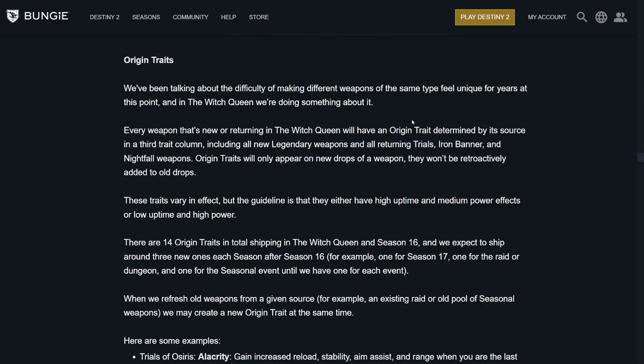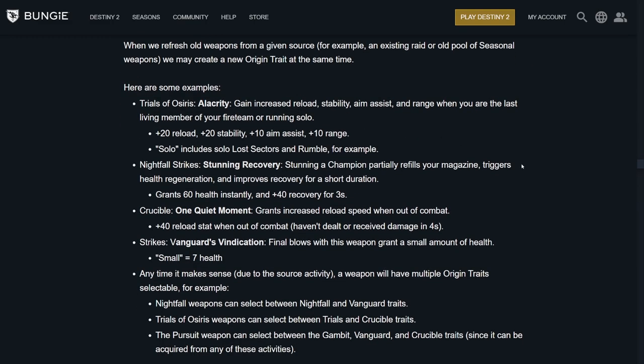These traits vary in effect, but the guideline is that they either have high uptime or medium power effects, or low uptime with high power. Some examples: Trials of Osiris — Alacrity — gain increased reload, stability, aim assist, and range when you're the last living member of your fireteam or running solo. That's plus 20 reload, plus 20 stability, plus 10 aim assist, plus 10 range. Perfect for solo activities like Lost Sectors or Rumble. Nightfall Strikes — Stunning Recovery: stunning a champion partially refills your magazine, triggers health regeneration, and improves recovery for a short duration — grants 60 health instantly and plus 40 recovery for 3 seconds. That's huge.